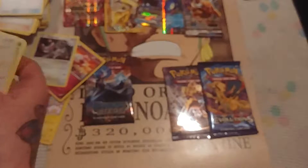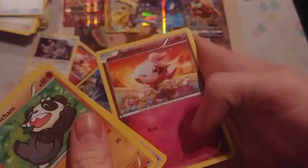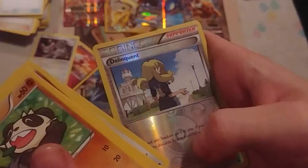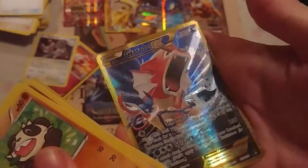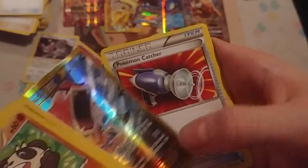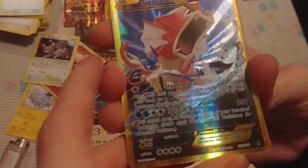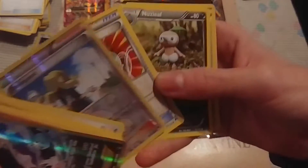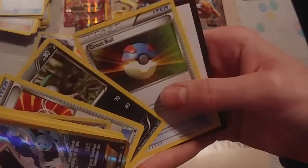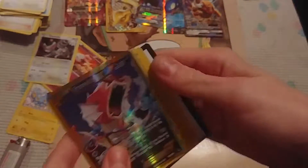Skorupi, Tropius, Slowking holo, Luxio, Durant, Dunsparce — and a code. Pancham, Honedge, Shinx, Misdreavus, Glameow, Delinquent. Oh! Thank you — the secret rare from Breakpoint! Let's get a close-up of this — yeah, that's nice. This is the secret rare out of the set. Oh yeah, that's real nice. I'm glad I got that.